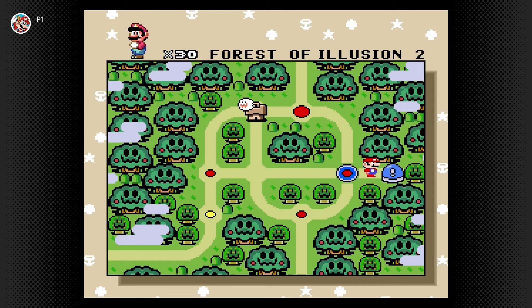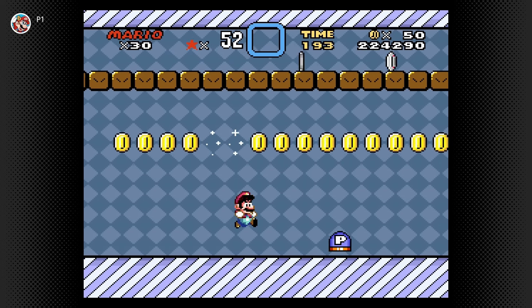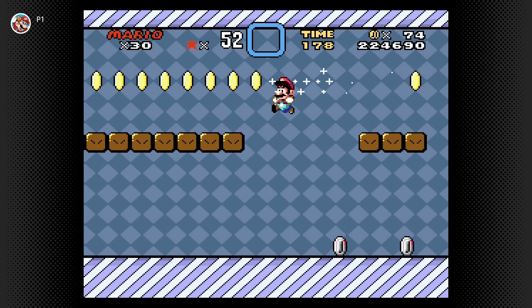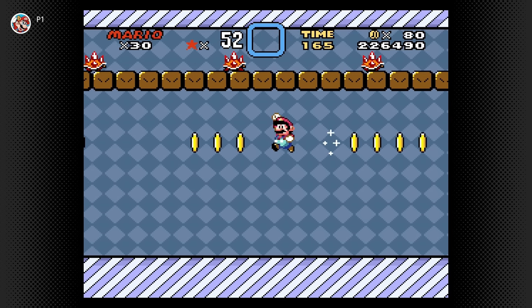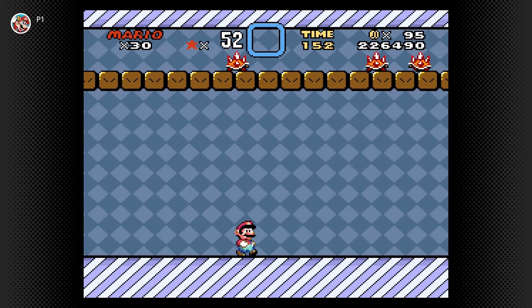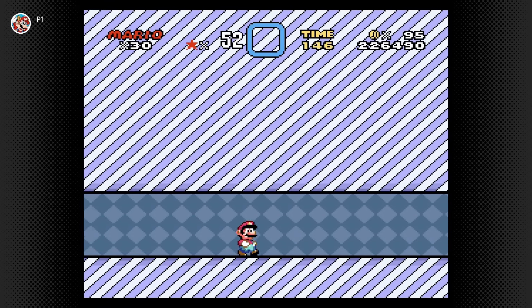By doing the secret exit in this level, we actually unlock another switch palace — this time it's the blue switch palace, which is pretty nice. We can do a little bit of coin collecting here for some free coinage. We're almost to 100 coins — we're only five away, so that's nice. Through the pipe, and let's go activate the blue switch.